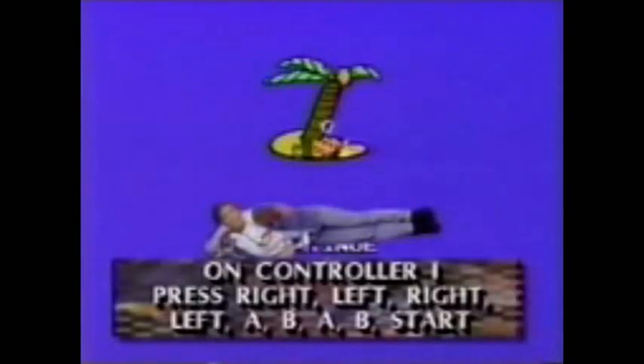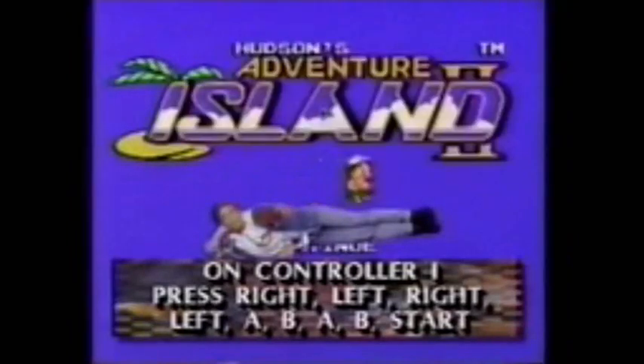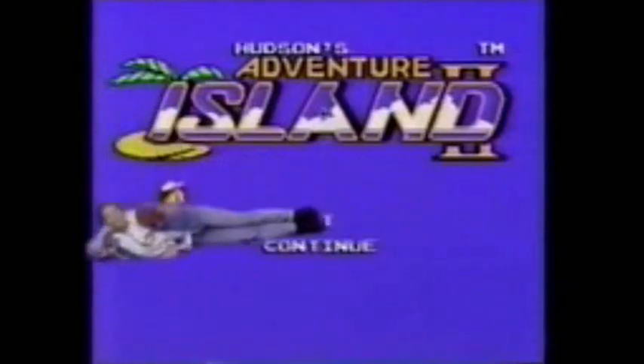Here's a SWAT tip to let you begin Adventure Island 2 for the NES from any island you like. That's right — when the title screen appears, pick up Controller 1 and press right, left, right, and then left. Be sure to do it in just that order. Next, move over to the A and B buttons and press A, then B, then A, and then B. Again, you've got to do it in that sequence. Finally, hit start and pick the island paradise of your choice.